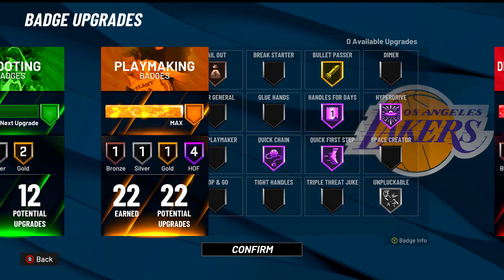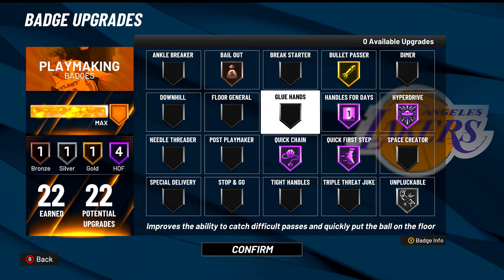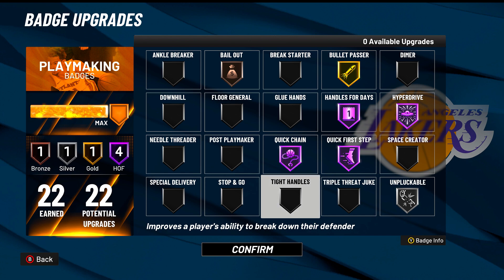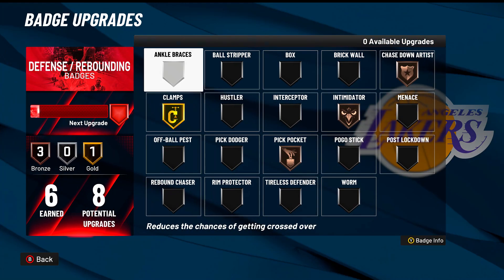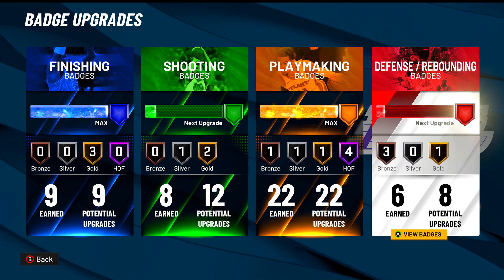Playmaking is very, very easy to get this year and I maxed out my playmaking — it's probably the first category I maxed out. These are pretty much the best playmaking badges. And of course I got 6 defense badges, and this is what I got for defense right now.